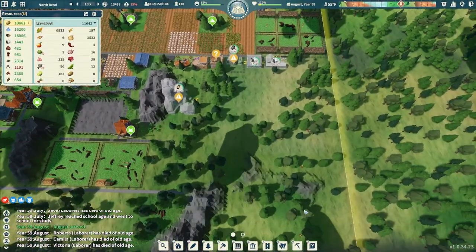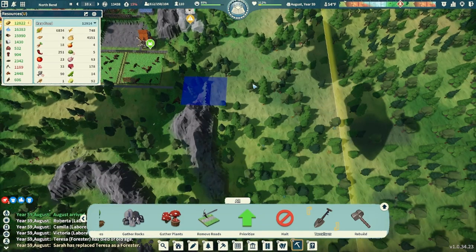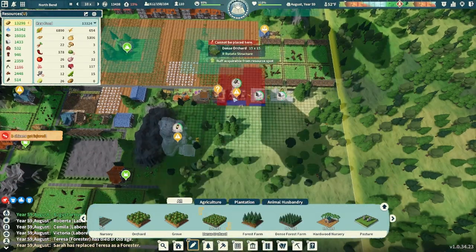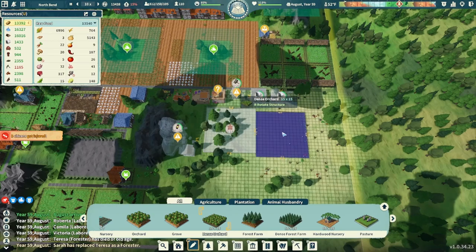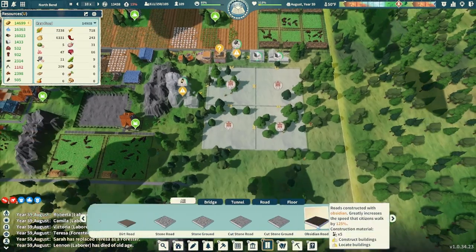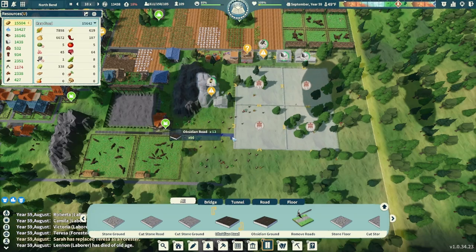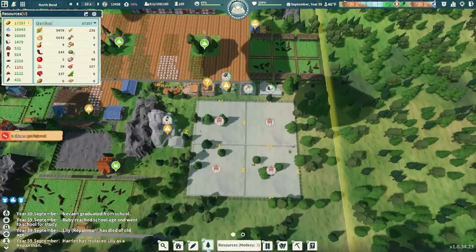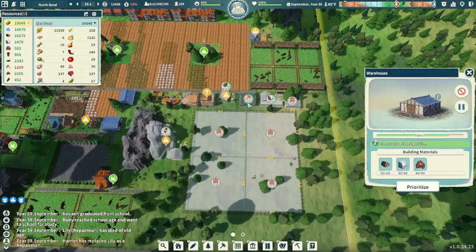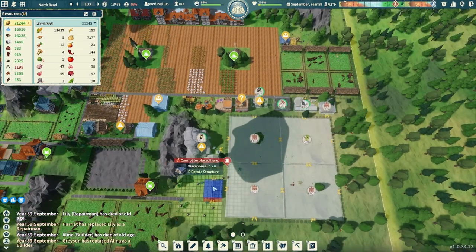This space that we just cleared out is looking great for orchards. Let's flatten this just a little bit more, then go to our agriculture and grab our dense orchards — let's plop a couple in here and get a little bit of apple action happening. I'm going to go for four because why not? Get lots of apples and lots of jams. I am utilizing the obsidian roads as mentioned, and I think we'll put in a little bit more warehouse space too — I'll throw in a couple more.